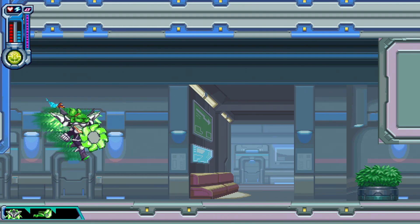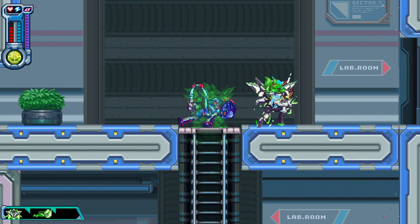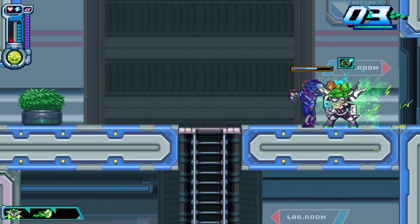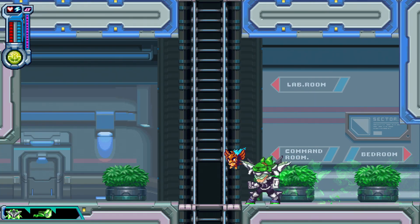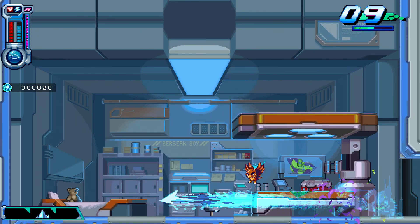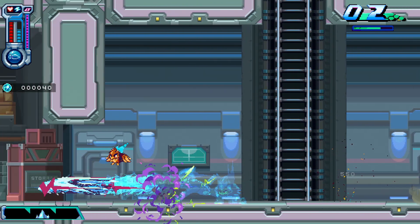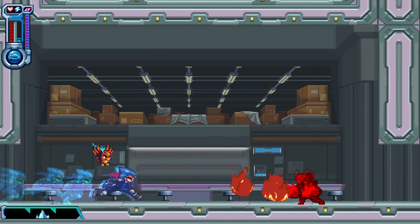I'm pressing Y. B doesn't do anything. LT just dashes. LB? Yeah, no, that just swaps. I don't know what the point of that is. What a weird form. Maybe I should not try to use this until we actually get some tutorials on it, because currently I'm being bodied. It's not as immediately obvious what you're supposed to do with that one as it is with some of the other ones. So I'm gonna need to rely on the tutorials. These are already fantastic, but that one — clearly there's something I don't understand.